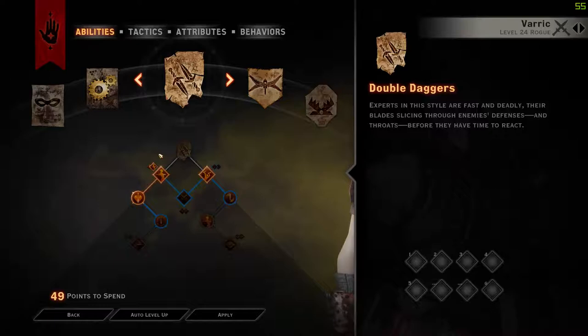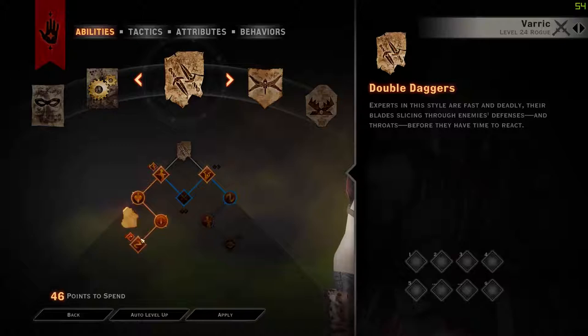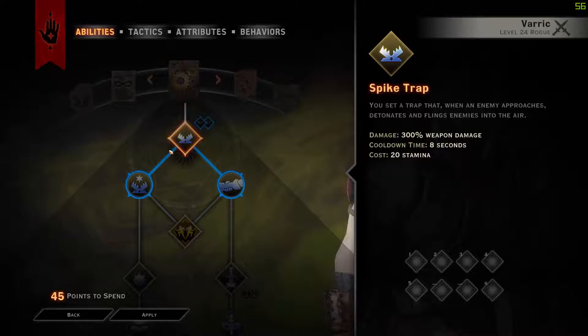After level 6 we are going to go level 7 Unforgiving Chain, level 8 Spinning Blades, level 9 Never Ending Spin. So we have got a lot of key abilities going on. Then at level 10 we are going to go into Spike Trap and then Opportunity Knocks. That's level 10.